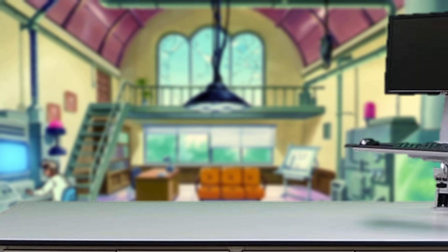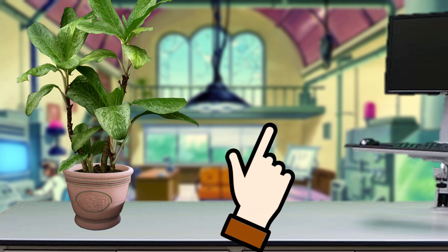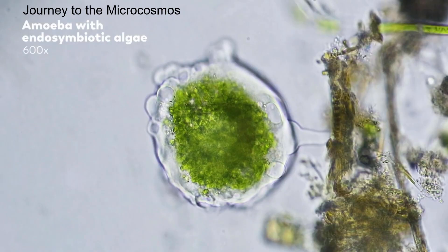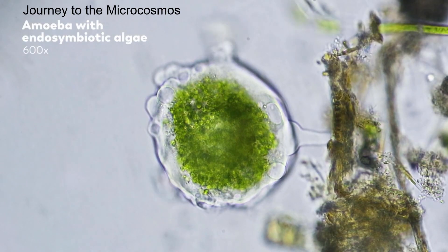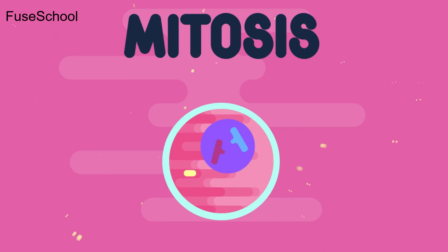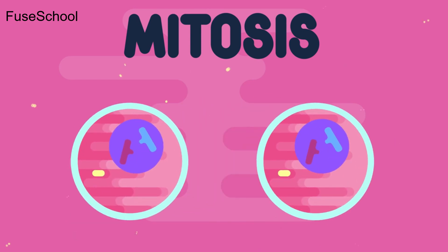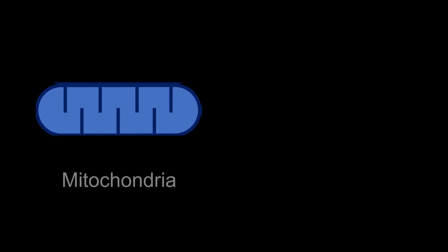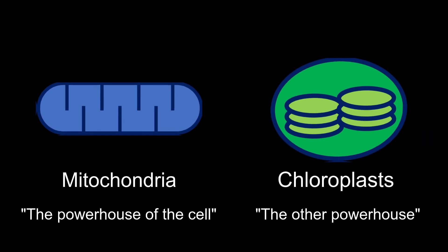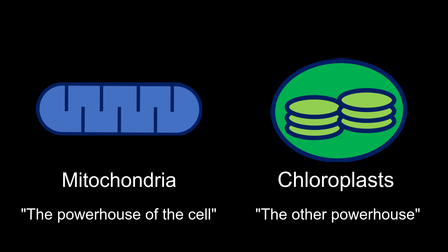So, speculative evolution. It's a process that's happened many times before. During these endosymbiotic relationships, eventually through the magic of luck and natural selection, the organelles find a way to replicate when the cell does and to get passed down. The two most famous examples of this are, of course, the notorious powerhouse of the cell — the mitochondria — and chloroplasts themselves, the other powerhouse.